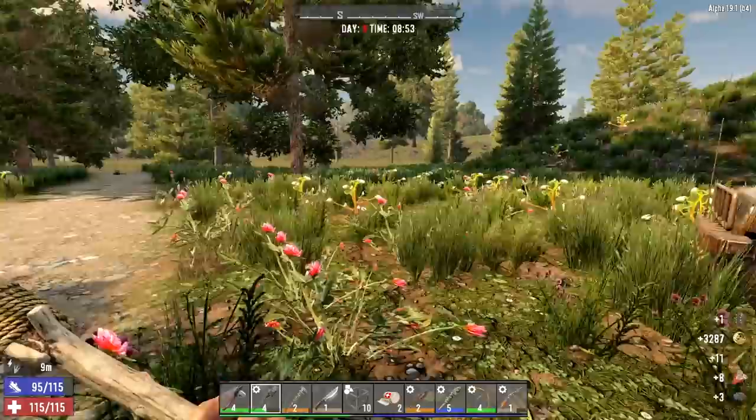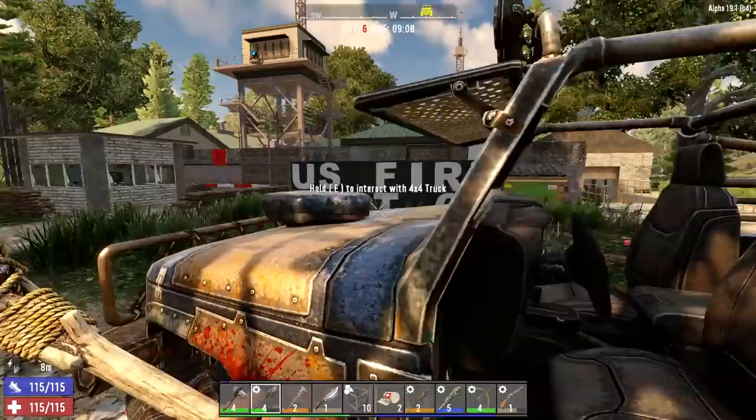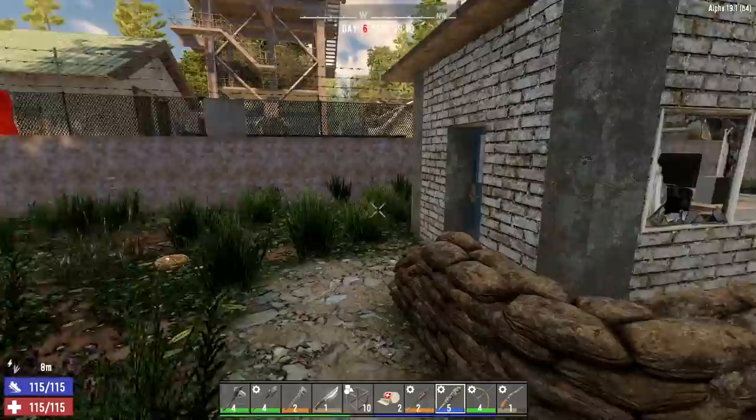All right, here we are at the US Fire Post. It's not really a military base, but I imagine there'll be some soldier zombies in there and hopefully some good loot. I'm going to hold on to that armor plating mod and put it on a piece of our armor before we head in. The way inside is through the garage with the military vehicle.